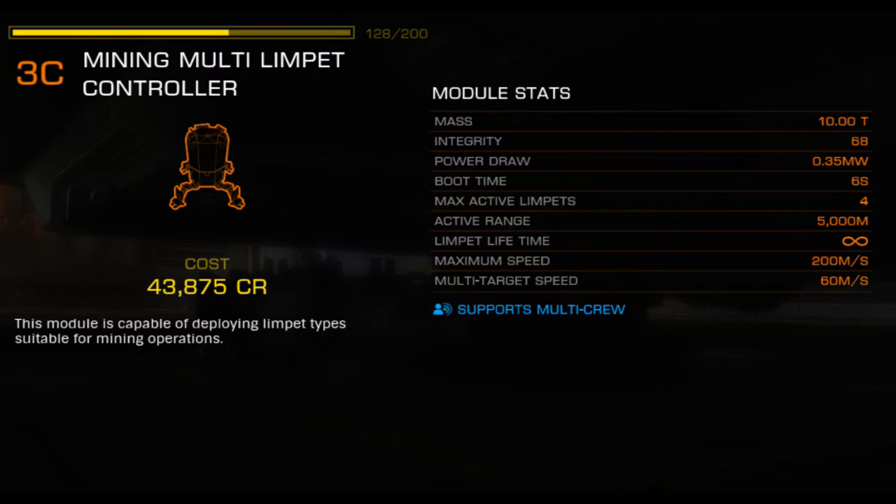The mining multi-limpet controller can carry out the functions of a prospector and a collector. From a gameplay perspective, you only need a 1A-rated prospector limpet to effectively mine, with controllers firing more prospectors allowing you to sweep multiple rocks in the vicinity for resources. The A rating is important because the prospector module grade determines how many fragments are released during mining operations. Since the mining multi-controller is limited to a maximum C grade, it will perform significantly worse at generating mining fragments compared to a dedicated A-rated prospector controller.